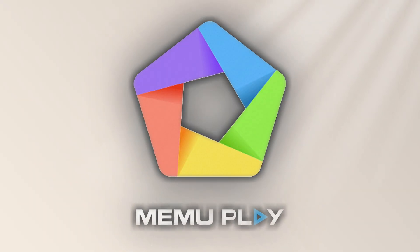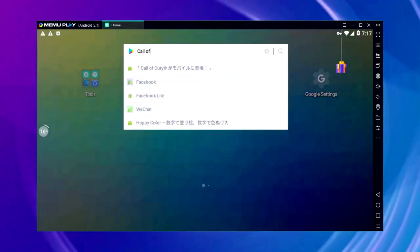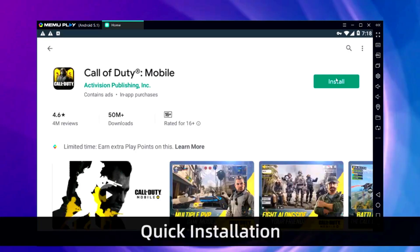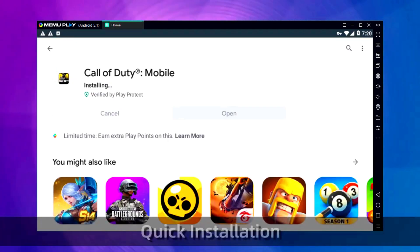Finally, we have Mimu Play 9. This is the best Android emulator if you have a 4GB RAM PC. It offers seamless performance and compatibility with a wide range of apps and games available on the Play Store.